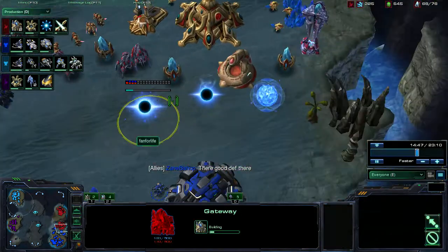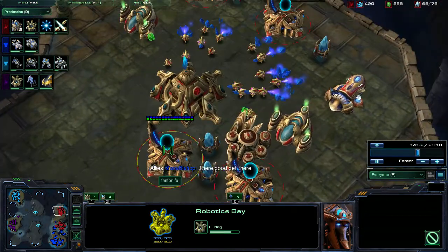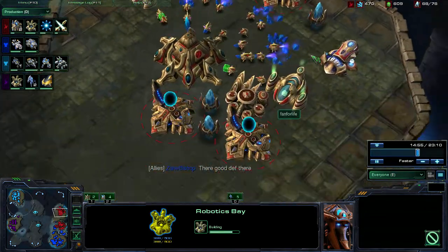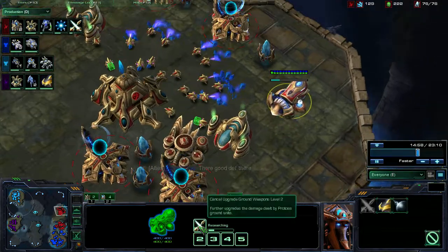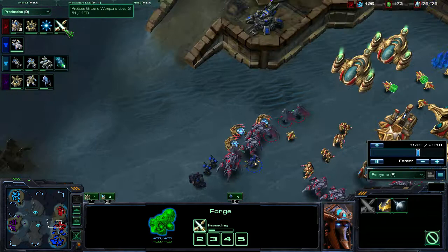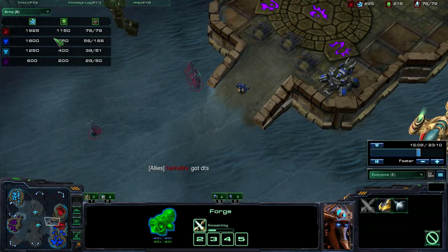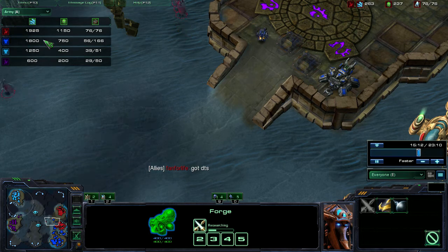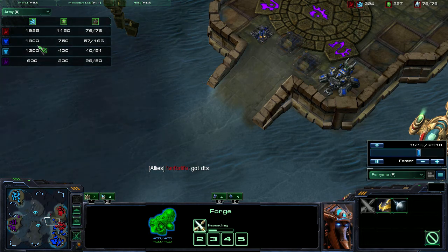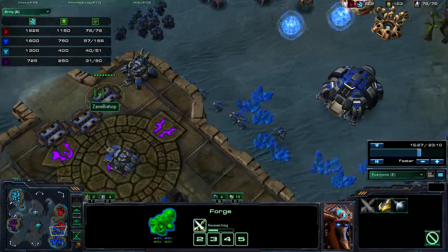He's in the process of building some gateways, a robotics bay. He's got warp gates — lots and lots of warp gates. He has a forge which is researching ground weapons level 2 now. He's got blink. His army is slightly larger than mine, but not by much, but my army is more compact and more specialized, and I've got a lot more defense than he does.